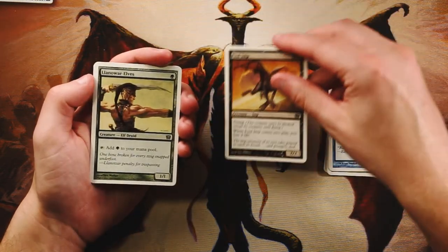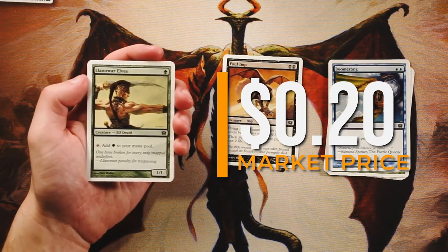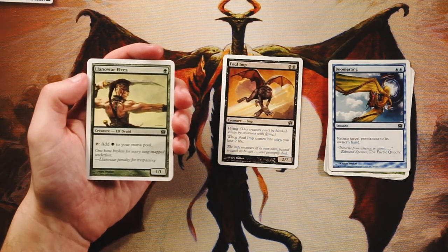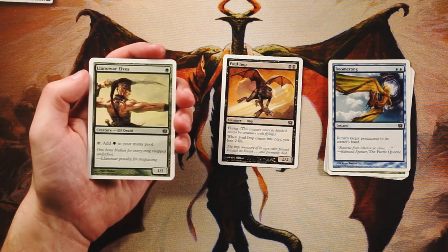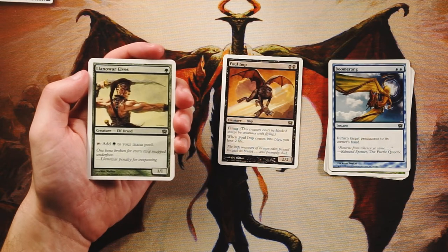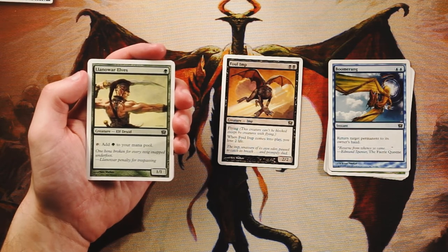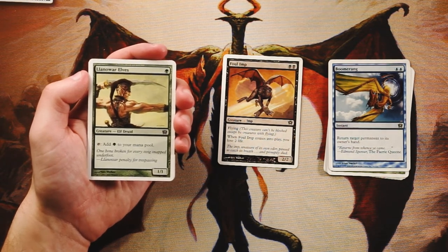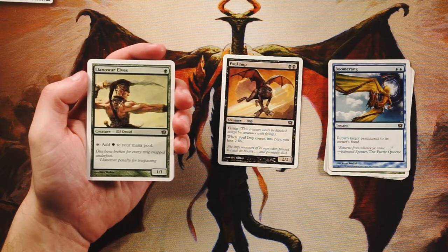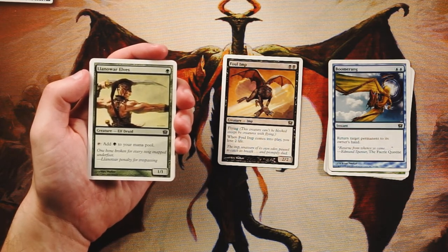Llanowar Elves — a 1/1 for one green that taps for one green. It essentially counts as a Forest in your deck as well as a creature, and it's a great enabler for the ramp deck. I think this is worth taking over Overgrowth because it is a creature and gives you a solid turn-one ramp play, getting you to three mana on turn two. I'm not sure if it's better than Foul Imp — we'd need to see the rest of the pack.